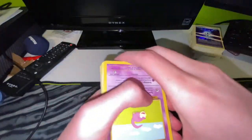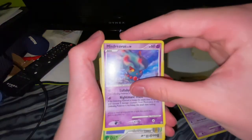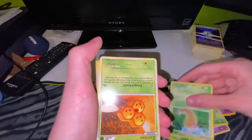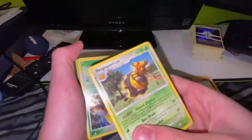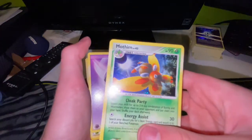Upside down Slowpoke, Nidoran, Misdreavus, Beedrill, more upside down cards, Kakuna. Is it my grass deck or something? Vespiquen. Hollow Mothim level 43 - go on!